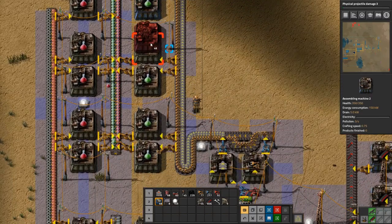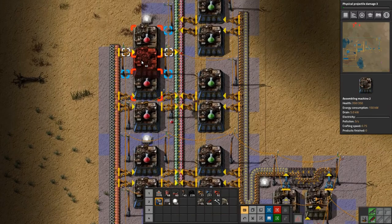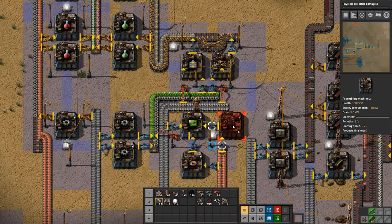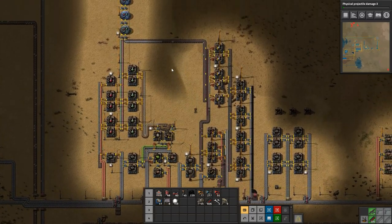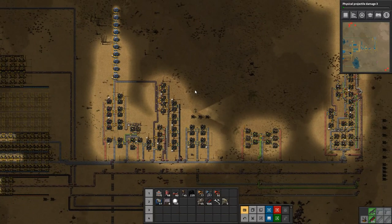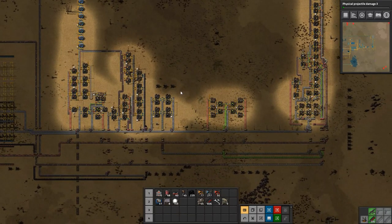That's military science set up, producing one per second more or less. If we say these assembling machine ones produce at one a second — they only have a crafting speed of 0.75 but it works. I think I want to upgrade all of these. Good, good, good. So that's it for this time guys — we made some progress, we got military science going, which is very good to see. Thank you very much for watching, I hope you enjoyed it and I'll see you next time.